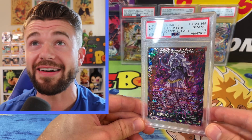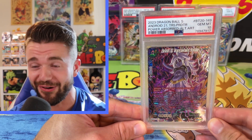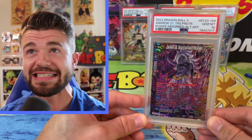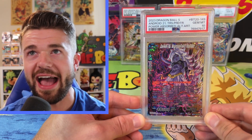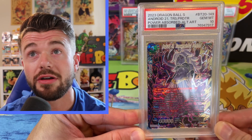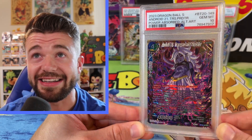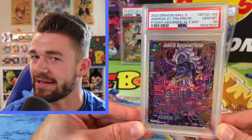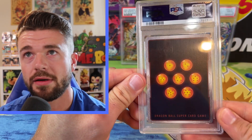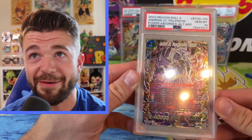We get the 10, baby! Let's go! We got the PSA 10 for the old art Android 21! Why does it look so beautiful in this slab? PSA 10 for 10K, baby! I don't remember it ever looking this good. Let's get a little closer — oh my goodness, it's a beauty. This is what you call a sexy slab. Check out the back again — a little off-center top to bottom, but we still squeezed out the 10. That made my day!